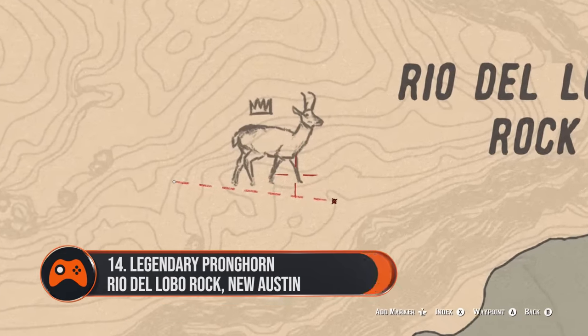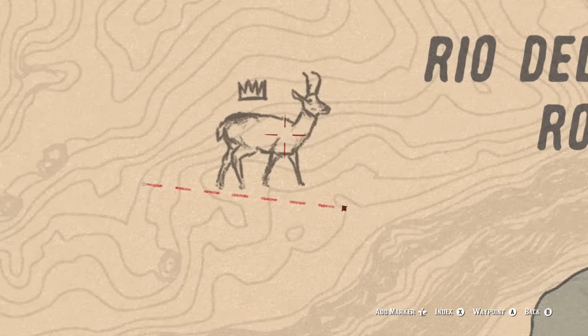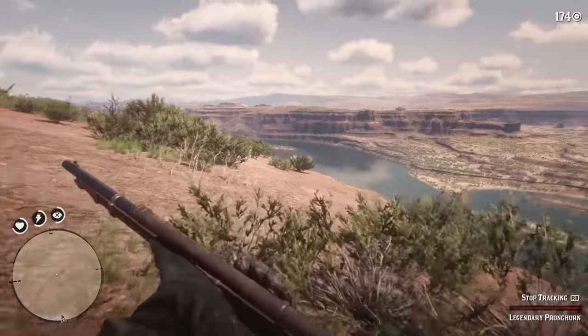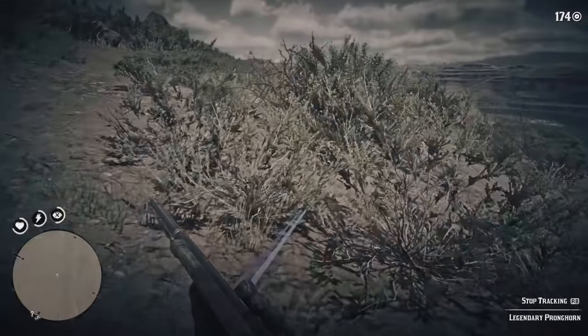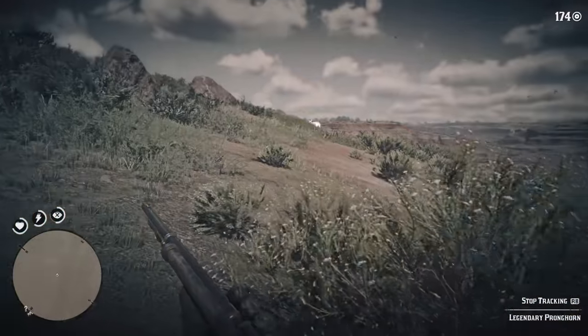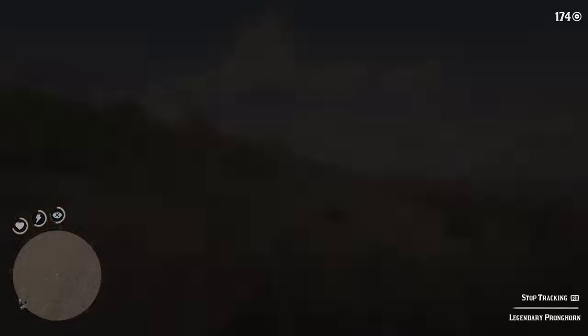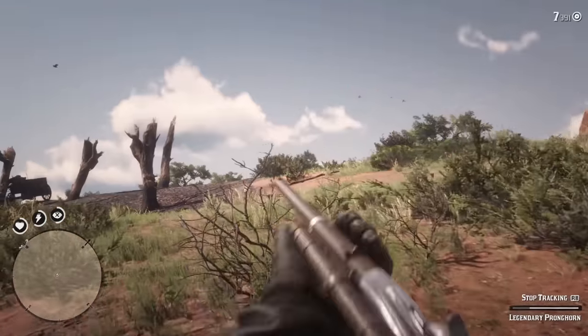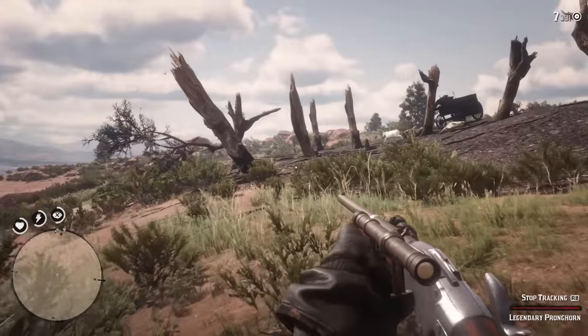14. Legendary Pronghorn, Rio del Lobo Rock, New Austin. You can find this antelope hybrid near Rio del Lobo Rock in the Rio Bravo region. Annoyingly, this one was rather too fond of life, escaping from us several times. To give yourself the best chance of a clean kill, use the scent remover so it doesn't sniff you out as you approach, and go for the bow to put the animal down with a single arrow.